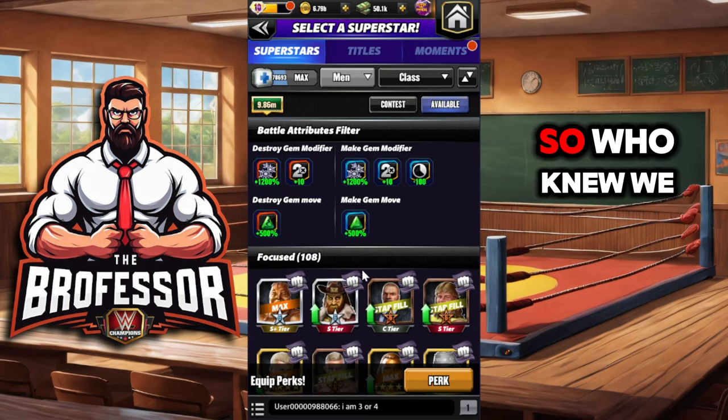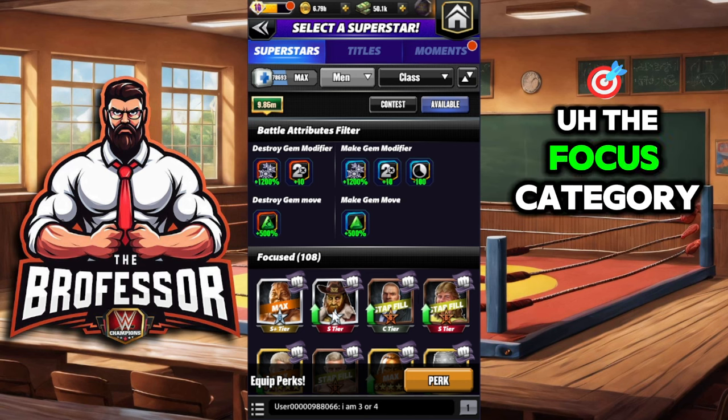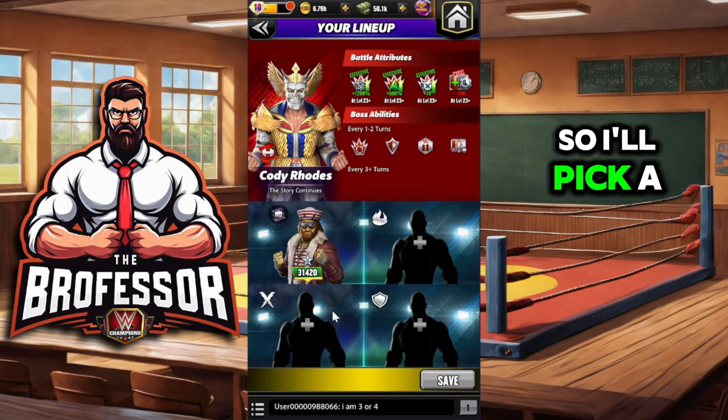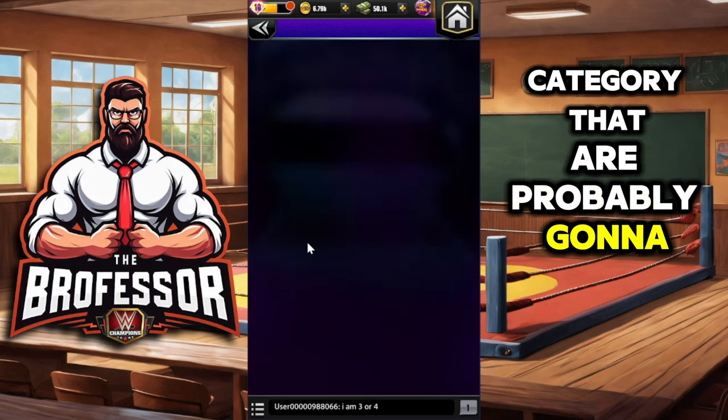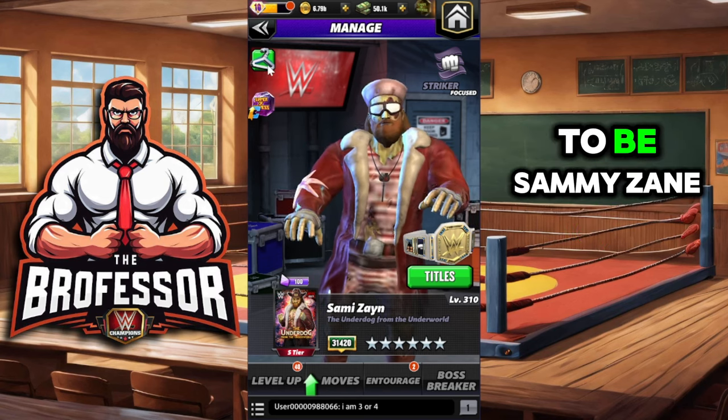So who's going to be probably your best pick? The focus category seems to be the biggest one, so I'll highlight a few in the focus category that are probably going to do the most damage. The first one is going to be Sami Zayn, the Underdog from the Underground.